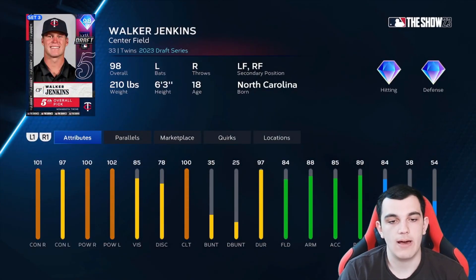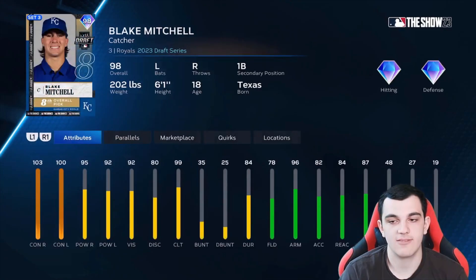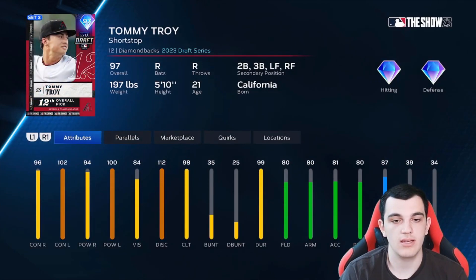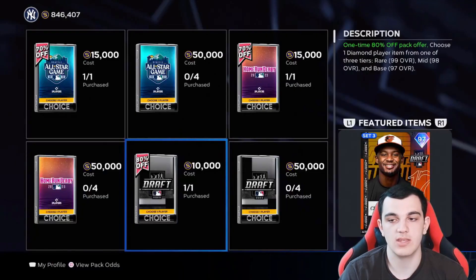Walker Jenkins — good power, good contact, good clutch. Jacob Wilson — high contact, lower power. Rhett Lowder — starting pitcher, four-seam, changeup, sinker, slider, pretty good control. Blake Mitchell — catcher, very good budget catcher, pretty much quick-sell value. Chase Dollander from Colorado — no outlier but a pretty solid pitch mix. Noble Meyer — four-seam, slider, circle change, pretty good per nines and clutch. Tommy Troy — really good against lefties, okay against righties, pretty good defensively. Kyle Teel from the Red Sox — high contact, low power, good defense. Another solid catcher. Jacob Gonzalez — high contact, 90s power, good clutch.